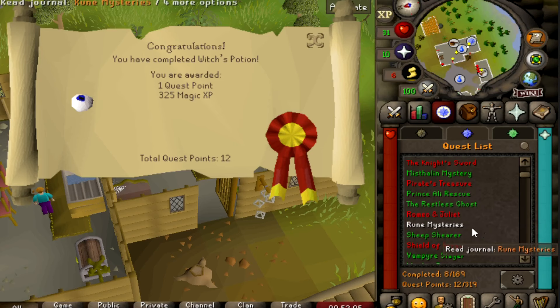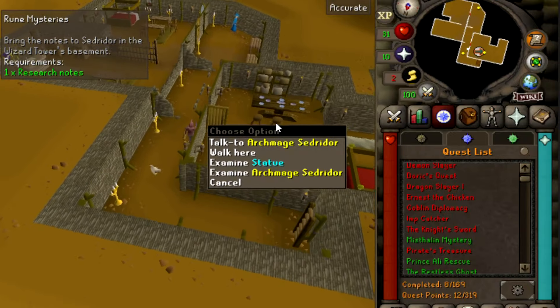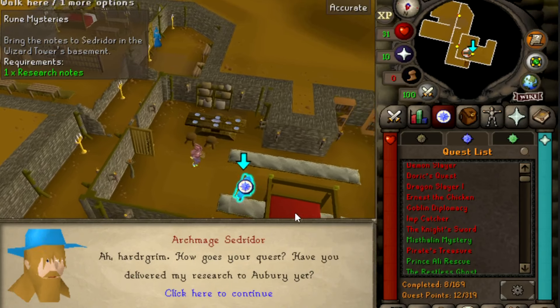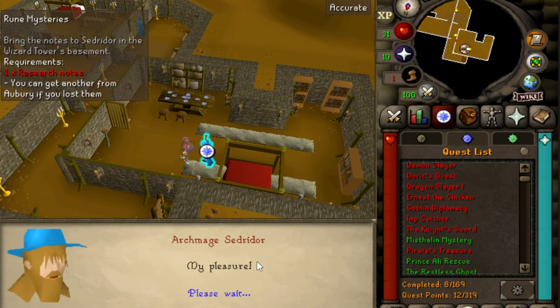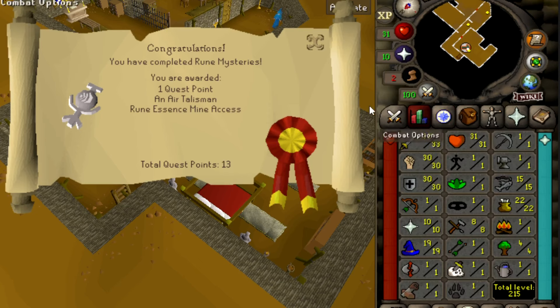We made it back to the Wizard — let's go ahead and turn this quest in. Rune Mysteries completed! One quest point, and we got an air talisman and access to the essence mine, which I probably won't ever use because there are better methods nowadays like Guardians of the Rift.